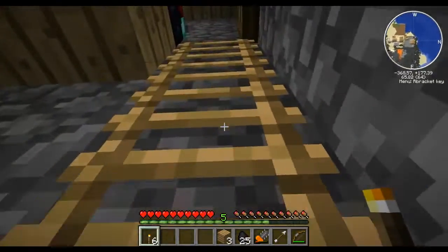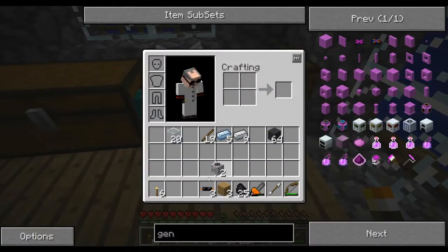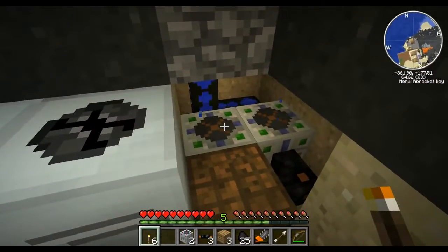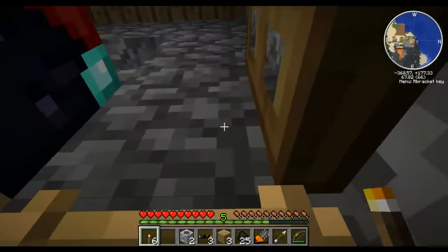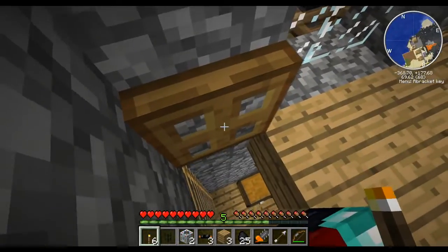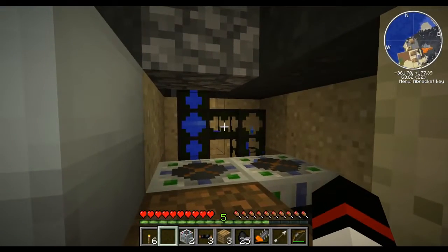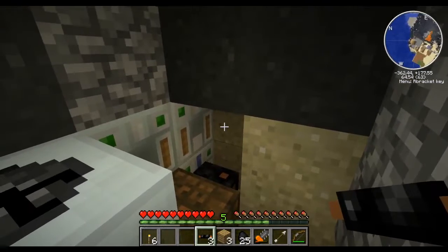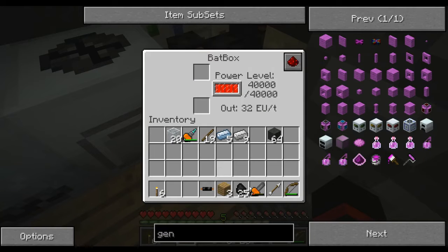Now I need two more pieces of copper cable, and I should now be ready to go. Let's see if we can make this produce some more power. I'm going to need at least one more piece of waterproof cobblestone pipe as well, and I think I have one of those — perfect. So that should fill up with water now, and then we place one water strainer, two water strainers, and let's put that cable in there. Now we should be producing power twice as fast as we were previously.